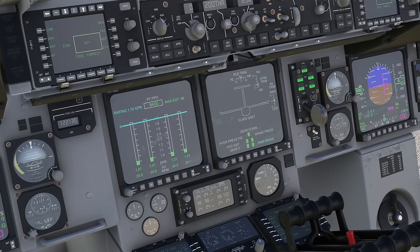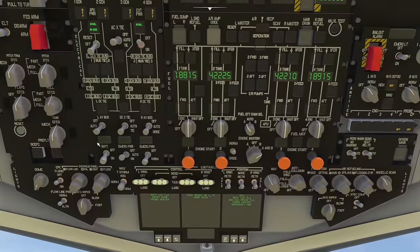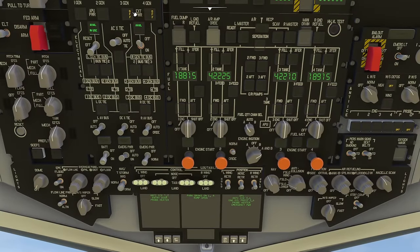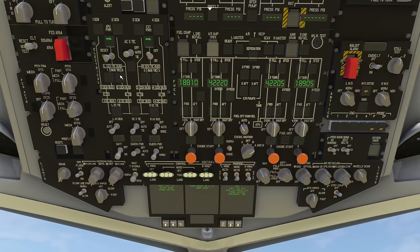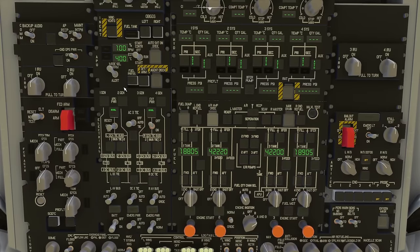Okay, so engines are up and running. We go back overhead and turn on the generators for the four engines. Then we can go and turn the APU off - it says it's in use at the moment so we just click on it to turn it off. Then overhead we go to the start control and use the mouse wheel roller to roll it - you roll down and it goes up, which is a bit non-intuitive - and that switches off the APU.